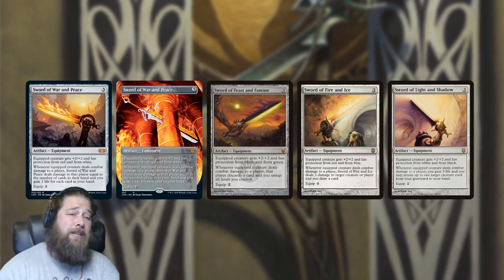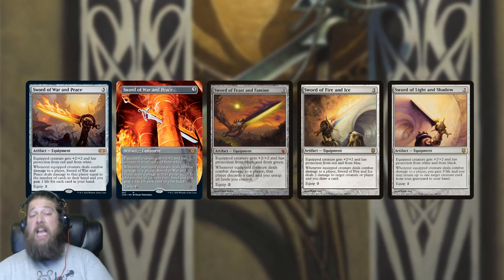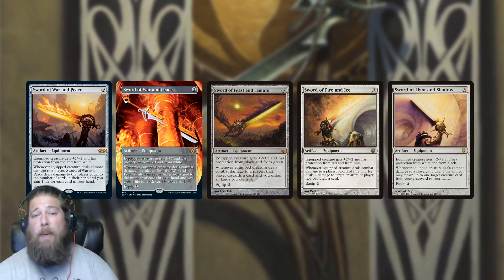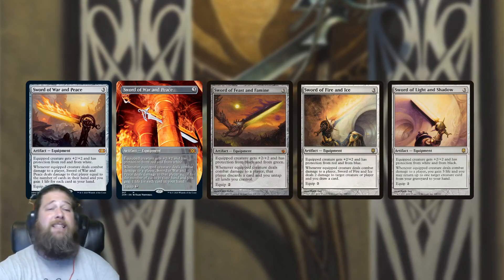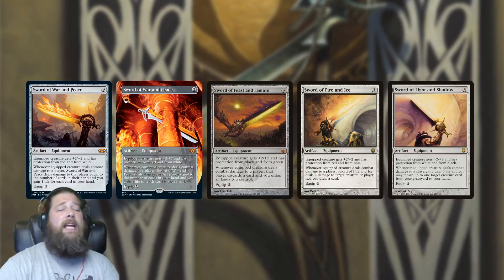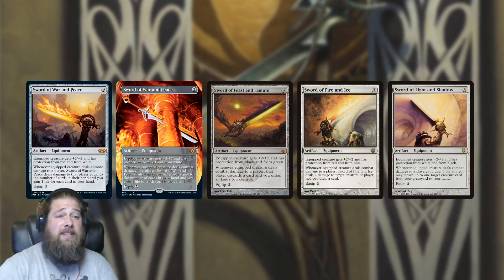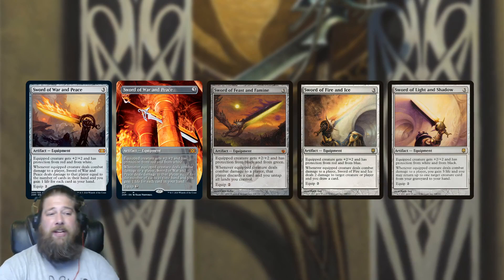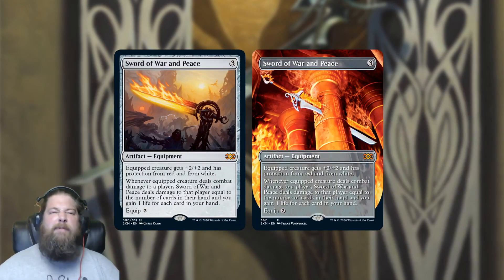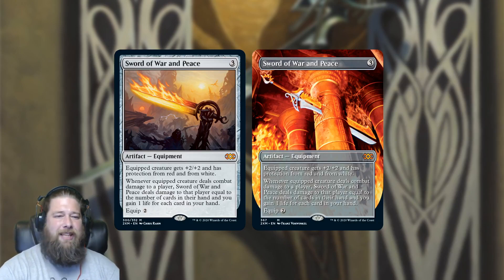Considering we already got Sword of War and Peace, it's very possible more swords are on the way. If this is a sign we're going to get some of the more expensive and more powerful swords — like Fire and Ice, Light and Shadow are pretty expensive still, and Feast and Famine sees a lot of play — that would be a good sign for the future of Double Masters. Sword of War and Peace is a fine reprint, and I do like the box topper art.